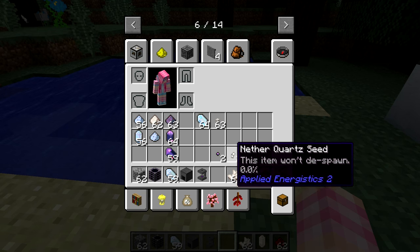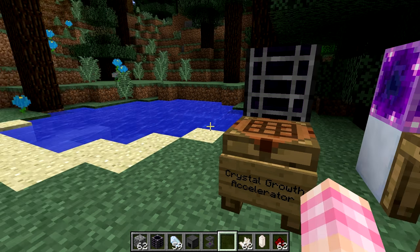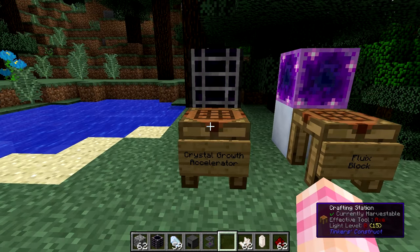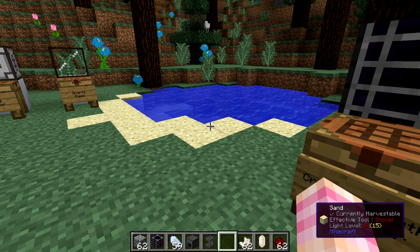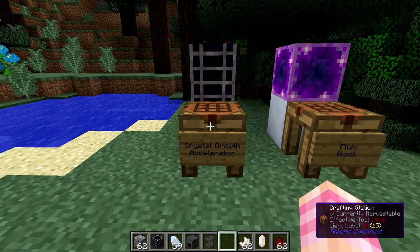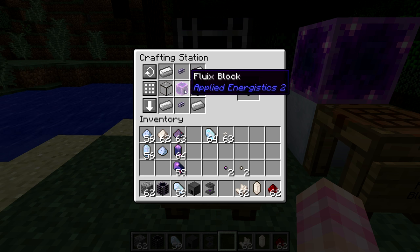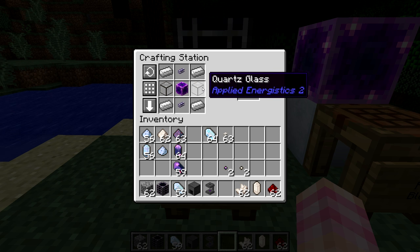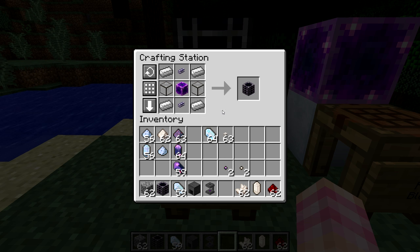Thankfully, there's a way to speed up seed growth. Using the Crystal Growth Accelerator block, we can rapidly speed the growth of crystals — we're talking an immense increase in speed after just the first accelerator. One crystal growth accelerator will take growth from an hours-long process to only minutes, and you can add more to speed it up even further if you can provide enough power. To craft it, you need a block of Fluix, four iron ingots in the corners, two quartz glass on the left and right, and two ME glass cable Fluix on the top and bottom.